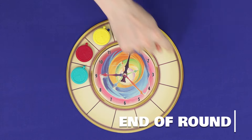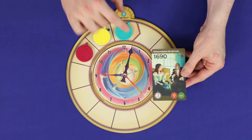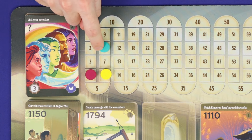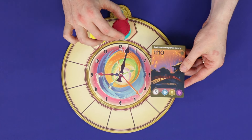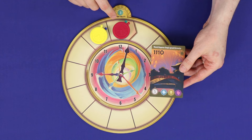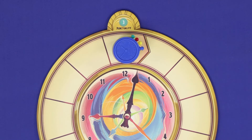In each round, you'll complete one lap of the time track. If you take a card which moves you exactly to the number 12 space, then you gain a punctuality bonus of three points added immediately to your score. If your action would take you past the number 12 space, then you simply stop on the number 12 space, adding yourself to the stack without gaining the bonus. Once all players reach 12, the round is over.